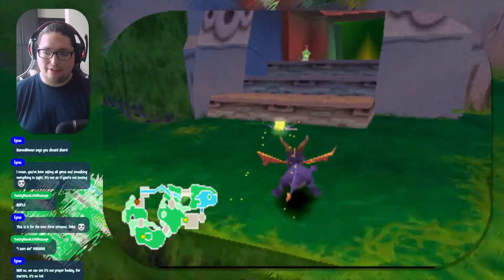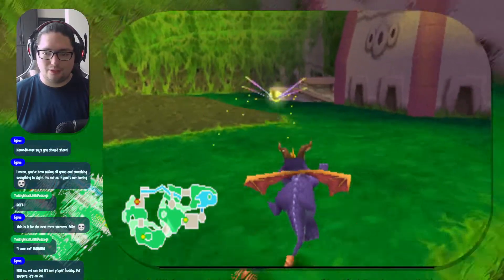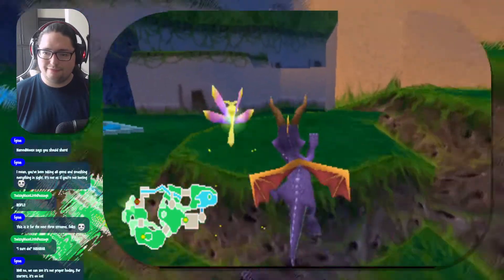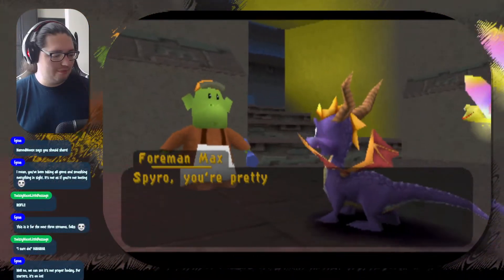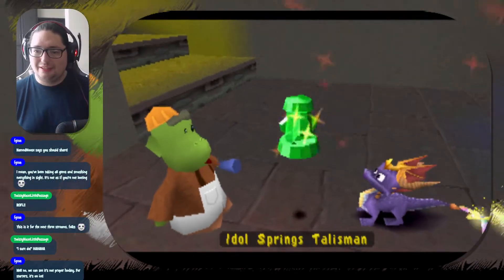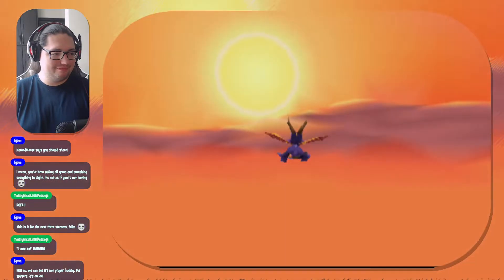Now we gotta make our way around again one more time to collect the talisman. Get the checkpoint so we don't have to do anything all over again. 'Spyro, you're pretty tough! If you ever want a permanent job, we've got a place for you here. For the moment I want you to have this talisman.' Alright! That's not gold. Let's get out of here. And that is it.